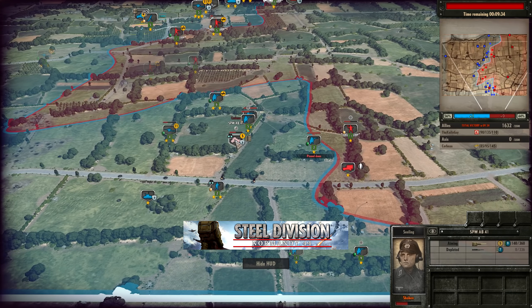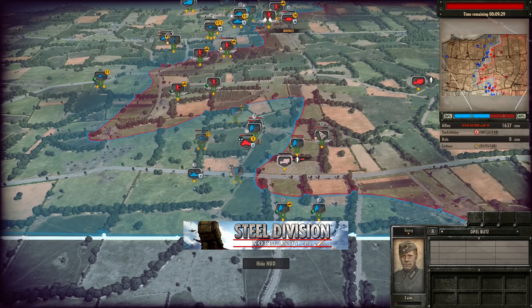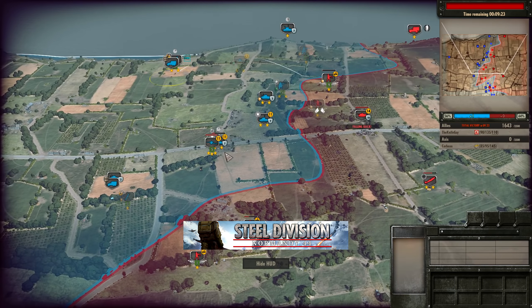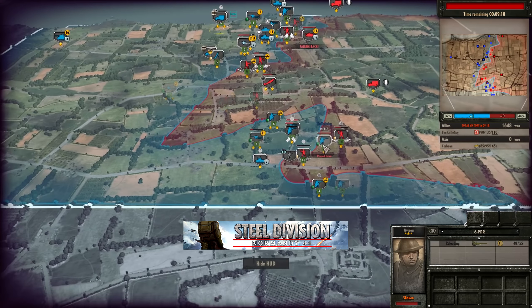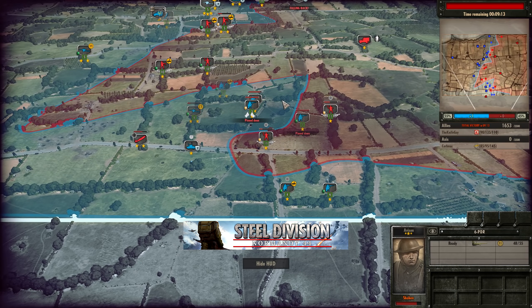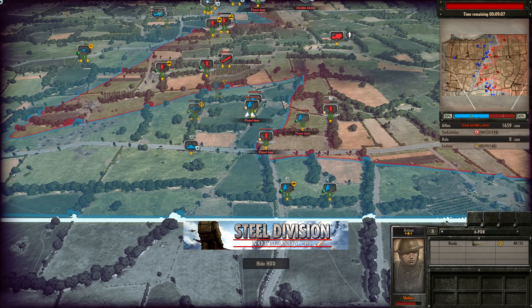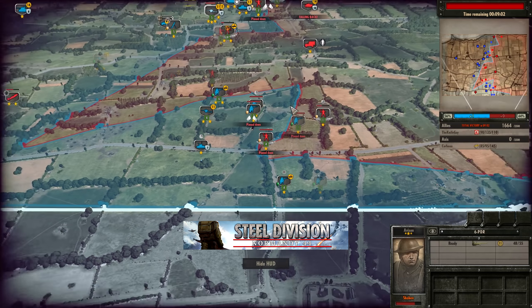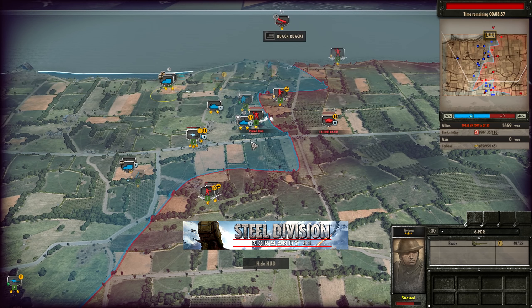The SPW AB41 is looking for more kills onto infantry. Fallschirmjäger Pioneers coming in to reinforce. The Stug III is trying to take an engagement with the Cromwell IV and the six-pounder — that's probably not what Corbo would like to do up there. But all the while, Knife Guy has maintained a plus one, currently ticking up to 1655 points. Regardless of all the successful HS129 strikes Corbo has had, Knife Guy has consistently done damage on the ground — that has been enough to hold his frontline forwards.